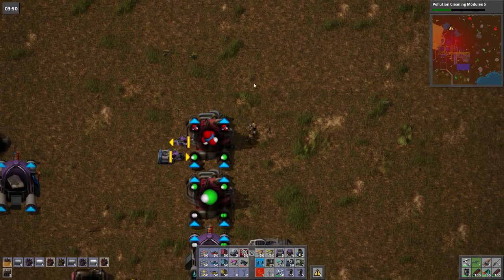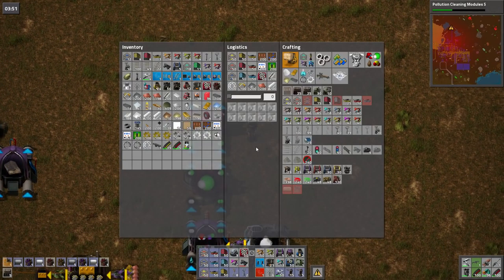Hey guys and welcome back to Bob's Mod Factorio. So we've got our tungstenic acid and I need to make powdered tungsten out of it. It's tungsten oxide that's what we're trying to make and it's just that inside a chemical furnace. Did I make any more of them or did I just make one? Probably just made one because of my dirt like that, but there you go.